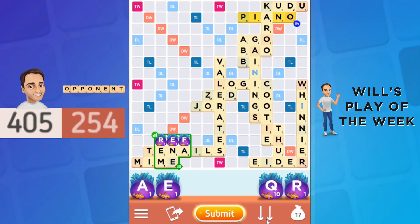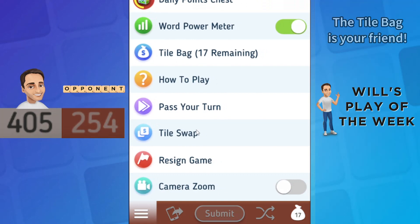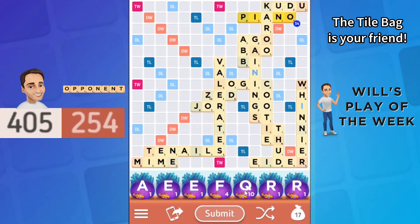So what should I play? In situations like these, it's really important to look at the tile bag. Here, when I check it, I can see there's only one I remaining to be drawn. If I play Ref, my odds aren't very good at drawing that I, making my Q unlikely to score any better next turn than it does now.